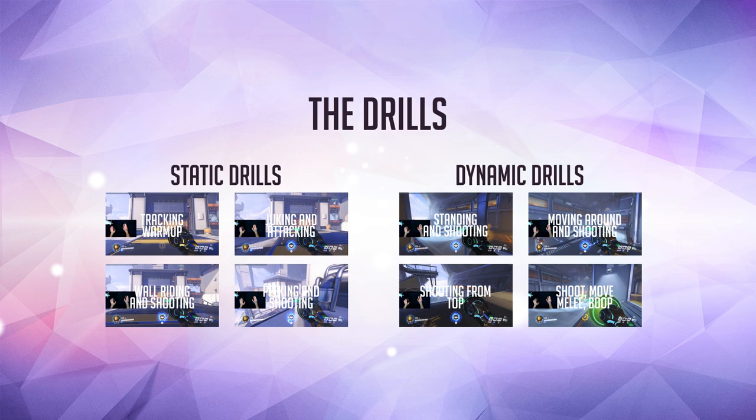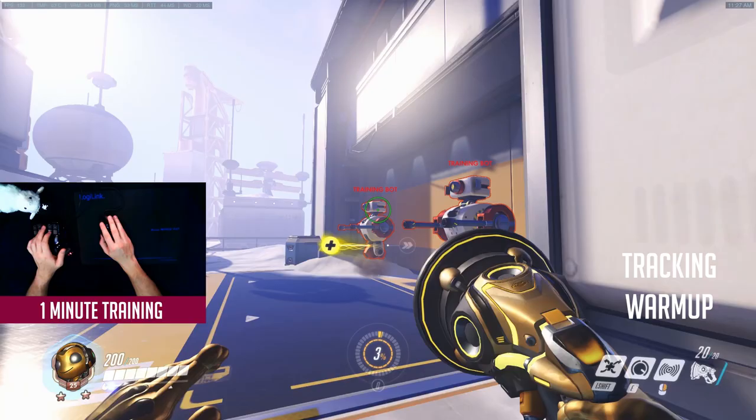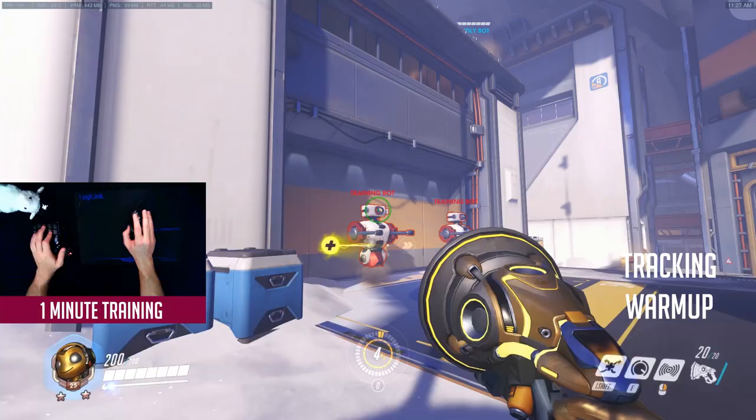First of all, you need to warm up your tracking muscles. Go to the standing bots and move around while keeping your crosshair on their head. Go closer and farther away and do the same tracking motion. Repeat this with and without your speed aura. This exercise makes sure that you can keep on your targets if needed and it is a great warm up. Make sure that your wrist is not twisting too much when doing this motion. Do this drill for 1 minute.